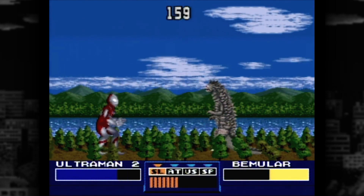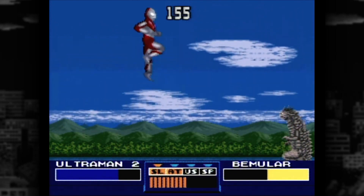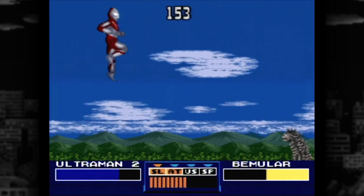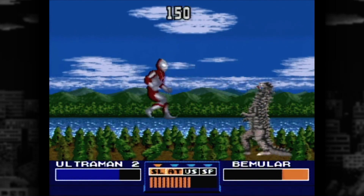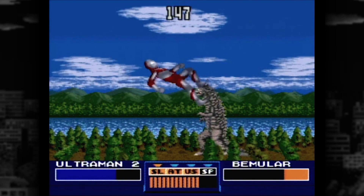Ultraman and other tokusatsu heroes were an integral part of many Japanese childhoods, with deeds that live on in story and song. That song is, most often, the first Dr. Wily theme for Mega Man 2. But no matter — here's the digital representation of two dudes in rubber suits wailing on each other.